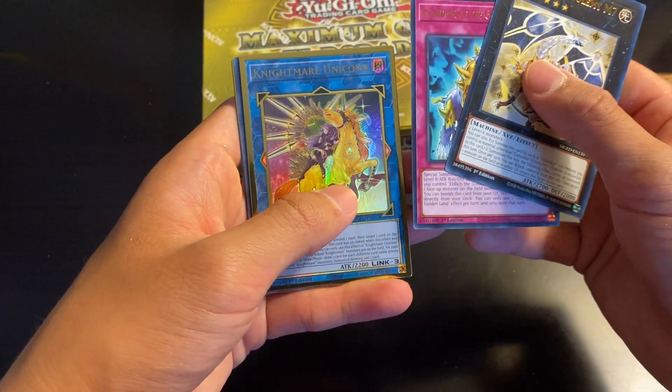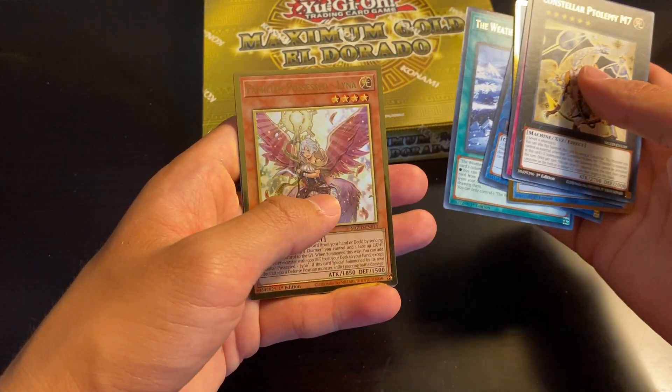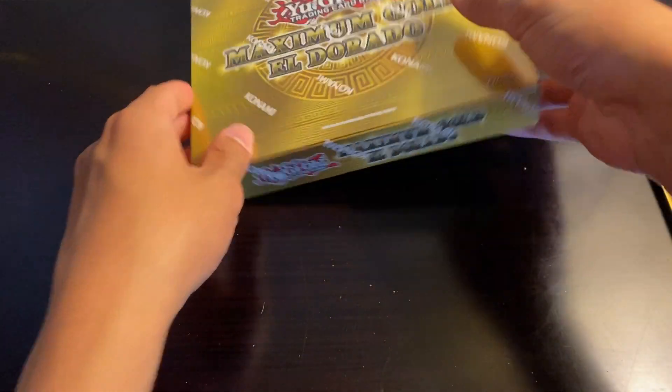Nightmare Unicorn — not bad. And Code Talker, as well as Weather Snowy Canvas and Familiar Possessed Alina. Not terrible for the first mini box. On to the next one.